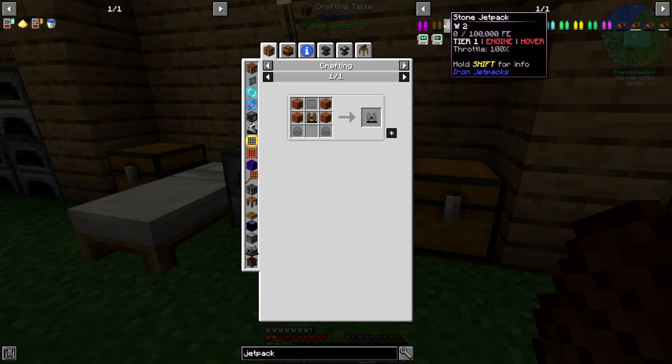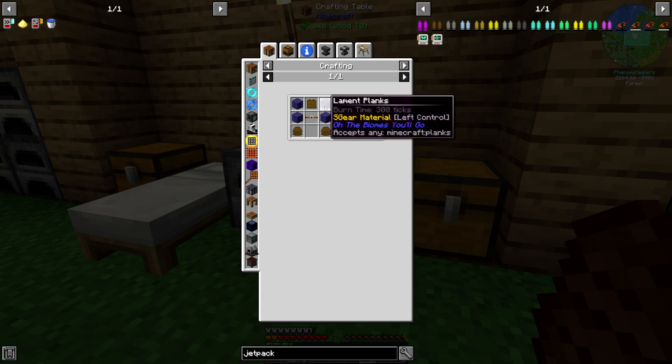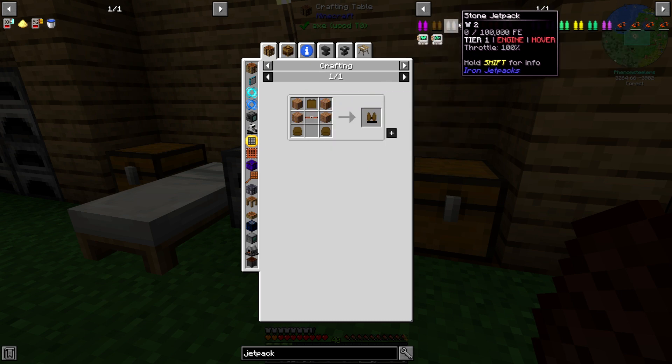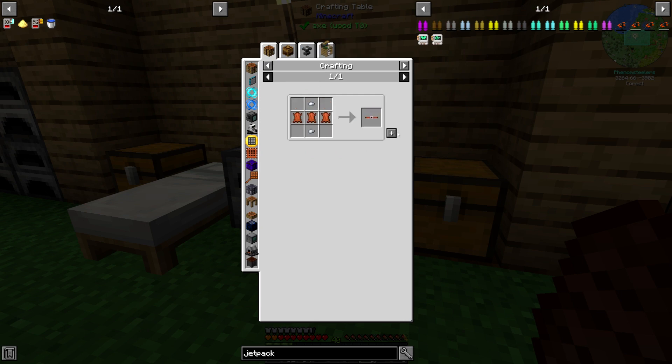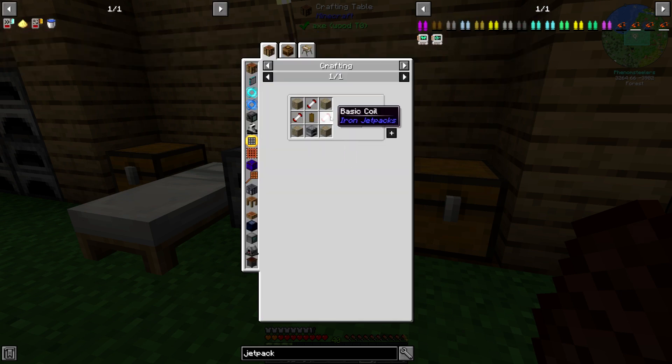To get to this tier, if we look at the recipes, they're pretty much the same. The only difference is that the base level jetpack needs leather straps. Let's go ahead and make the leather straps. The rest of the recipes need a lot of basic coils — I believe I'm going to need 33 of these. Let's make some sticks.